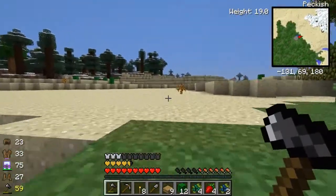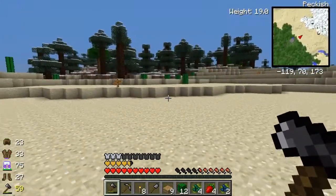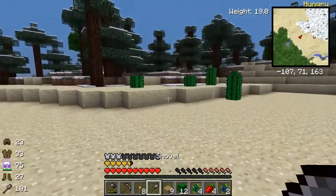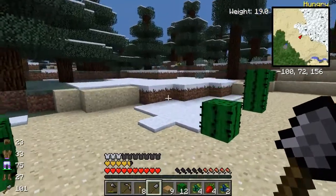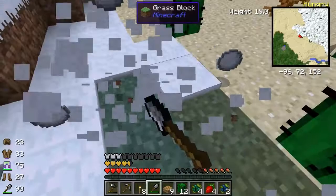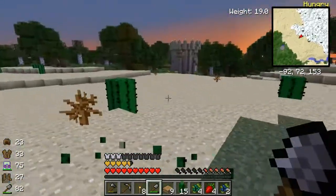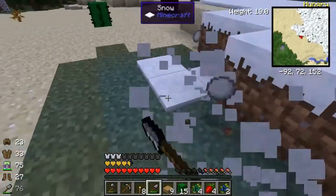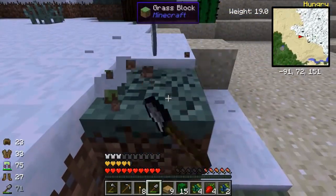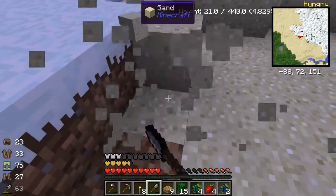Yep, see there's that zombie. Hopefully there's not going to be anything over here - we're going to go over here and get some snow. Get the extra cactus while we're here. Nobody around and the sun's about to go down. I'm not going to get what I wanted, but let's just grab a little bit of extra sand.